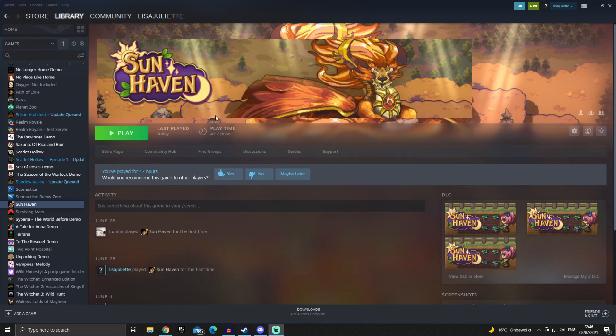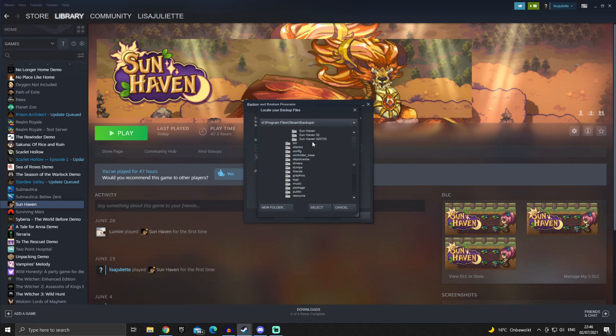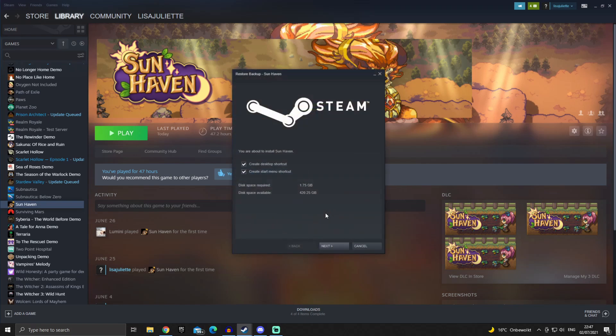If you need to restore your backup, in the top left hand corner of Steam click Steam, go to Backup and Restore Games, then select Restore Previous Backup, hit Next. Where it lists the directory for the backed up game, you can click Browse and then select the folder with the custom name for the exact file that you want to restore, then continue with the wizard.